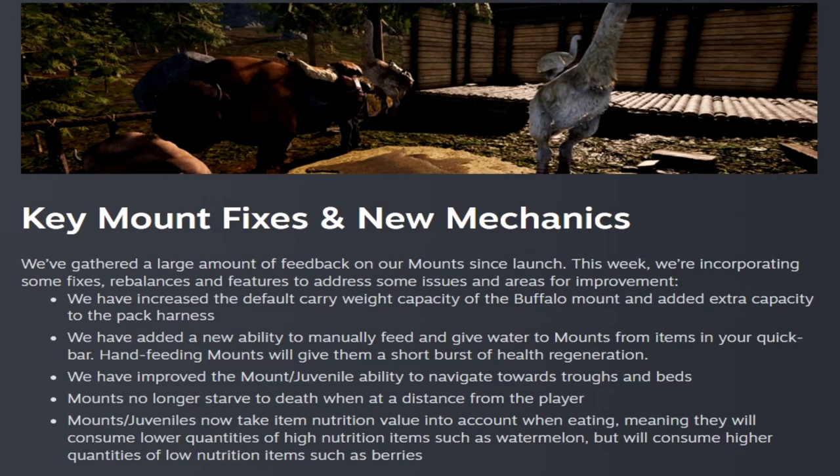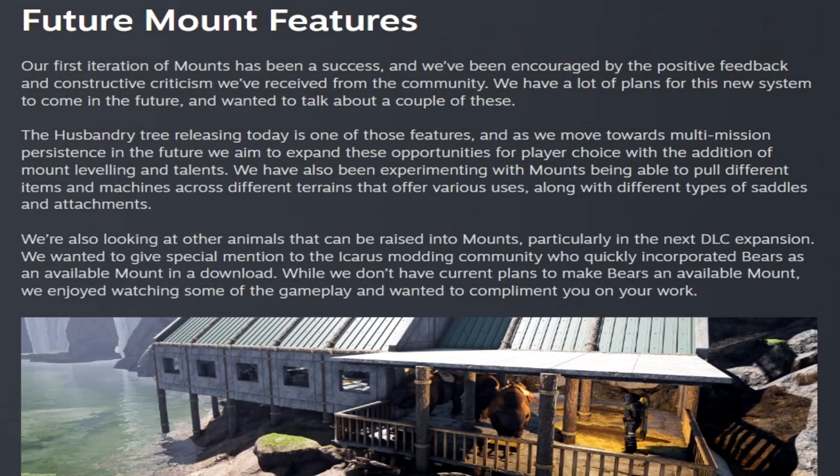Mounts and juveniles now take item nutrition value into account when eating, meaning they will consume lower quantities of high nutrition items such as watermelon, but will consume higher quantities of low nutrition items such as berries. So it actually matters what you feed them now — higher nutrition food is consumed less.